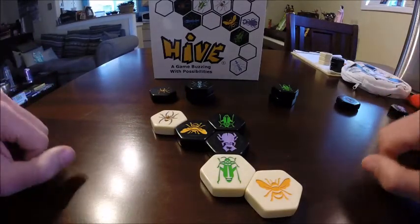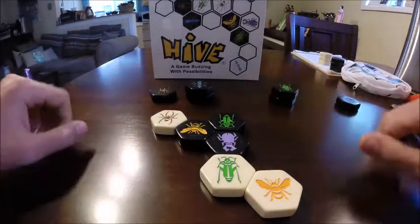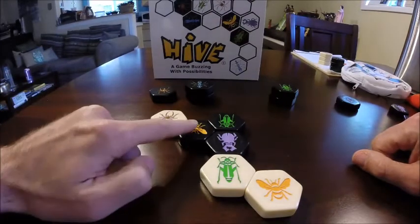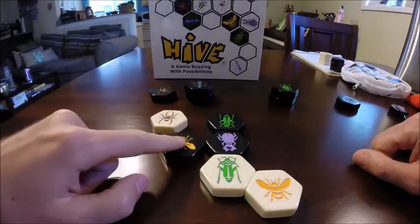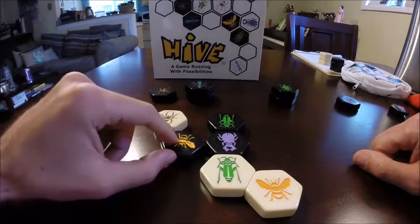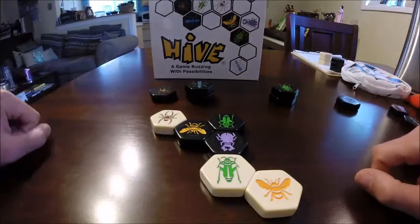Here's the second basic rule of Hive — it's called the one hive rule. No piece can be moved that would separate the game board into two separate boards. In this example, the queen maybe wants to escape now that it's starting to become surrounded. However, if it moves, it leaves this spider unattached, and that's not allowed. In this instance, this spider effectively pinned this queen, making it unable to move at this point.